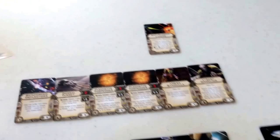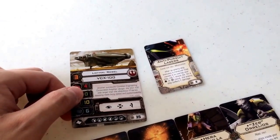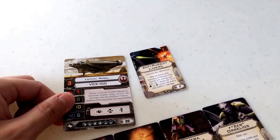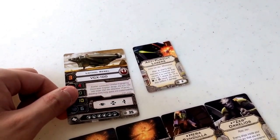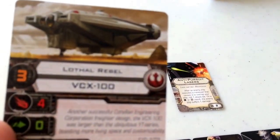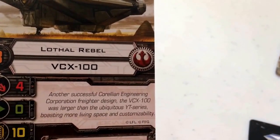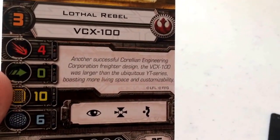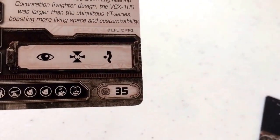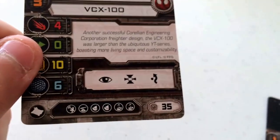Now, the VCX-100 is basically the Rebel variant of the Decimator in the sense that it's got a heavy damage output and a heavy damage threshold, but it has no agility whatsoever. You're relying solely on your hull as well as the upgrades you give the ship in order to survive. Starting off with the pilot, we have the Lothal Rebel, coming in at a pilot skill of 3. He flies the Corellian VCX-100 for the Rebel Alliance and has an attack value of 4, agility of 0, hull of 10, and shields of 6. His actions consist of focus, target lock, and evade, and it costs 35 points to field — cheaper than the cheapest Decimator.